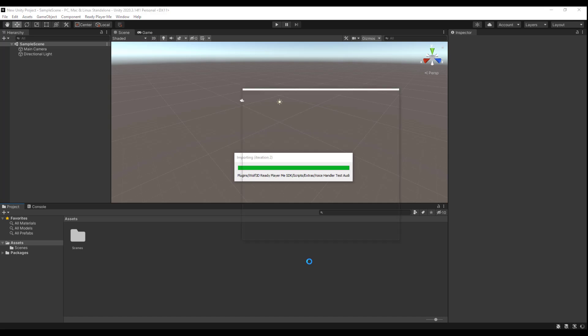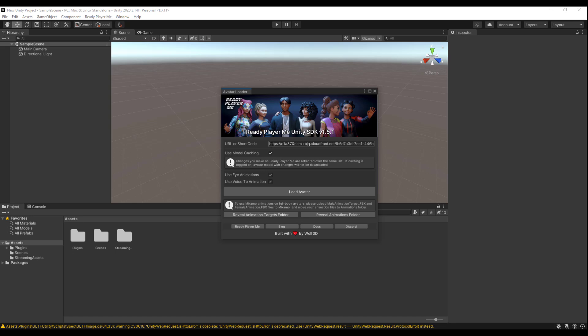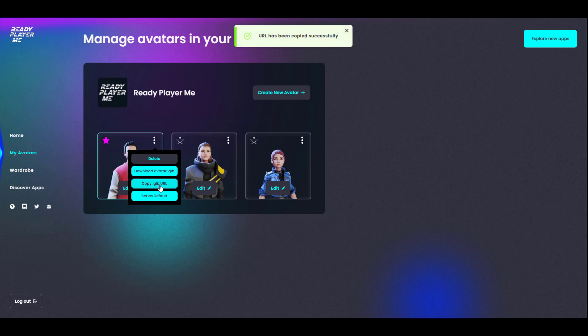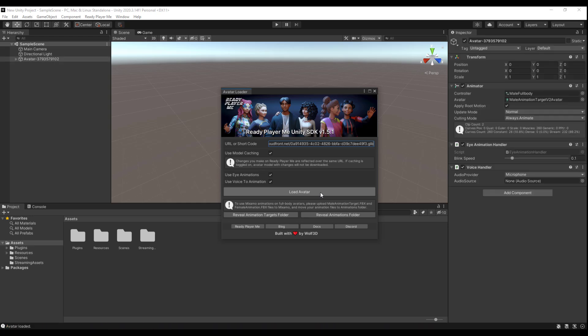Once imported, you'll be presented with a UI where you can load characters you've already created and retarget animations. The window is called the Avatar Loader. To load a model, go over to your readyplayer.me hub where your avatar is saved, click the menu button, copy the GLB URL, go back to Unity, and paste it into the Avatar Loader. Confirm and click Load Avatar — the Ready Player Me avatar loader will take the URL and automatically load the avatar.